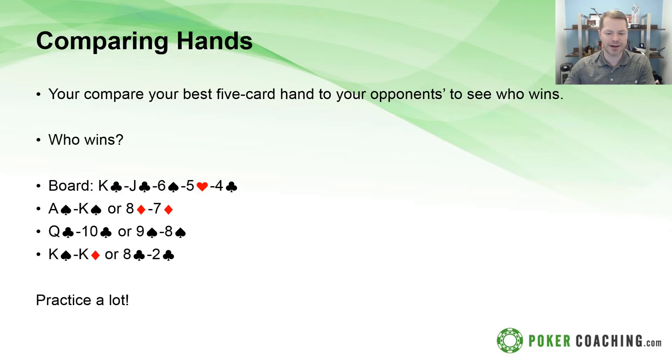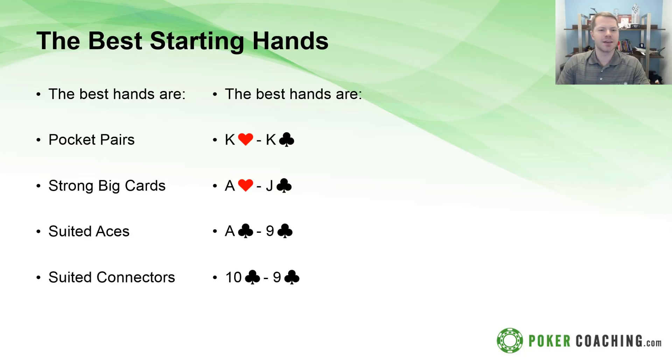Eventually all of this will become obvious to you, but when you have no experience you have to practice. Get out a deck of cards, put out five cards on the board, get two different starting hands, and see who wins. Do that over and over until it becomes very obvious. You're going to have to practice a little bit if you want to be anywhere near competent. Now you know how to play and what beats what — that's really all you need to know.